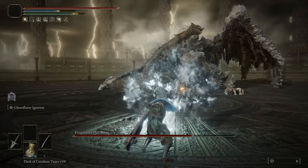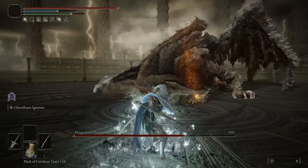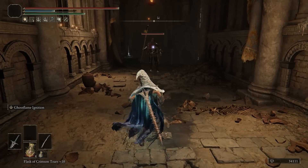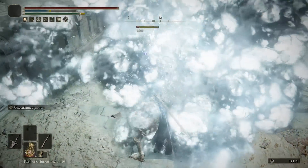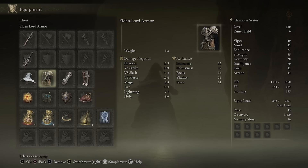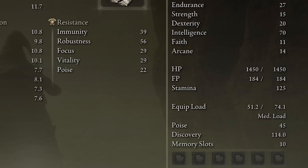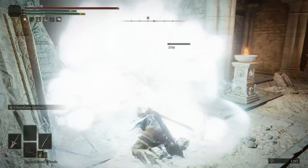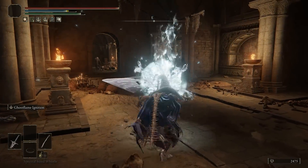Now for some of the other items: I'm using the Snow Witch Head because it gives a 10% additional bonus to frost damage, which is definitely helpful with the build-up we're creating from the Death Poker. On top of this we're also using the Elden Lord armor — it looks really nice and has decent defenses — and we're making up for the rest with two pieces from the Veteran Armor set. Between these two we're getting about 45 points of poise and nice defenses, but you will need about 27 Endurance with this whole setup if you don't want to fat-roll.